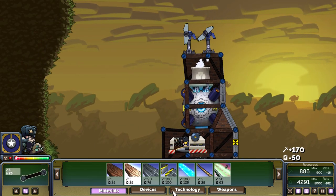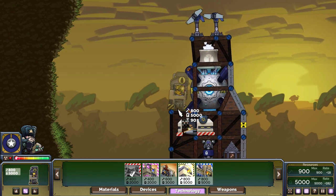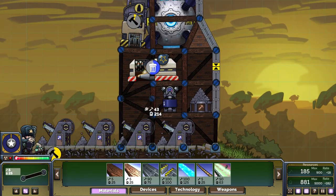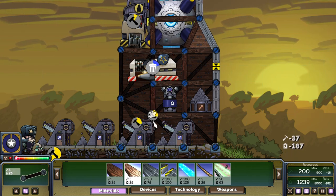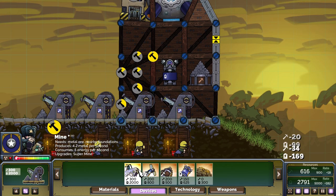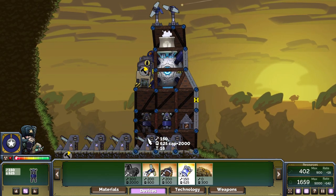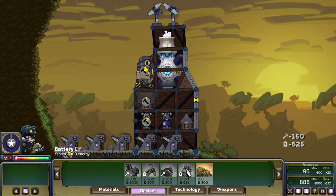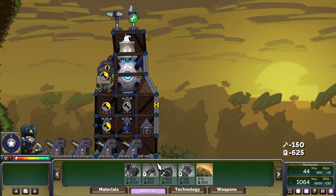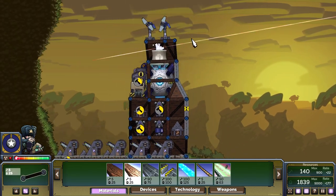And now we wait. Come on energy, I'm wasting my metal here. Let's get energy storages. We need one more since Havitsa requires 9000 energy. And a 1000 metal.